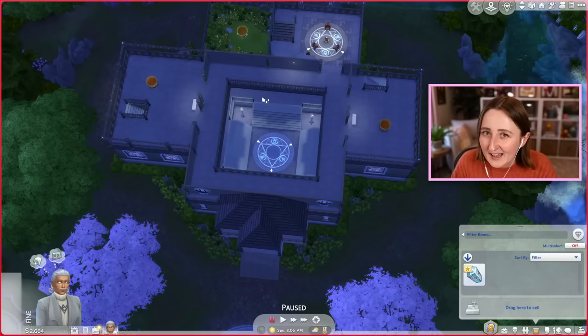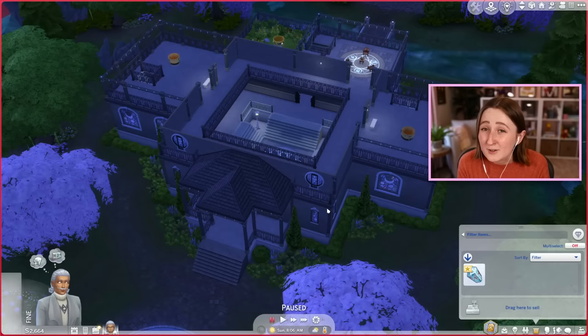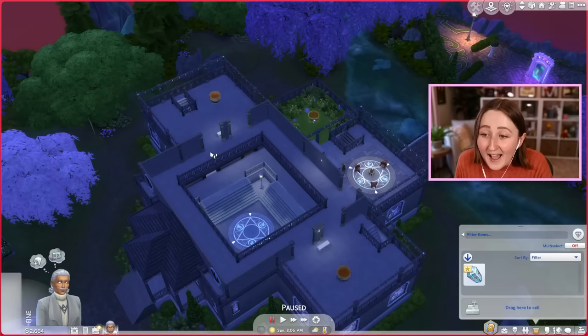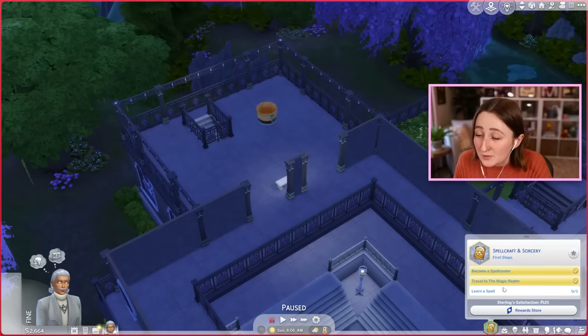No matter what time of day, it's really gray and dark all over in the entire interior of this building, so I just don't want to play here without replacing this lot from the gallery. Part of why I was so angry when this first came out is because at the time, console players didn't have a gallery, so if you were playing on console, you couldn't just download a different lot to fix it — you had to either rebuild it yourself or just deal with it. I felt bad about that. It just sucks that this is what they were shipping and selling to you.